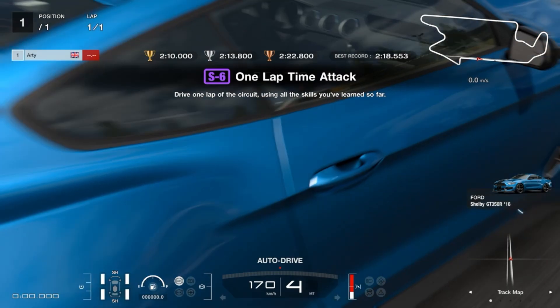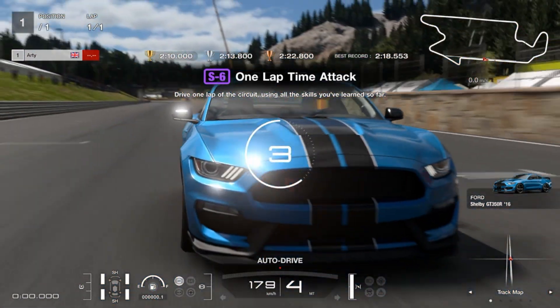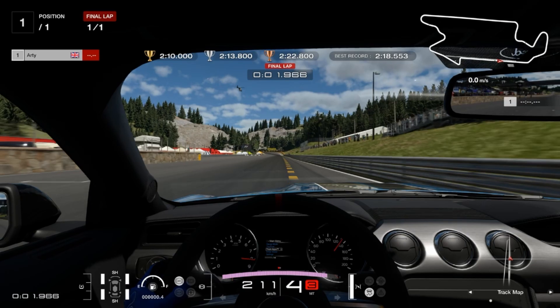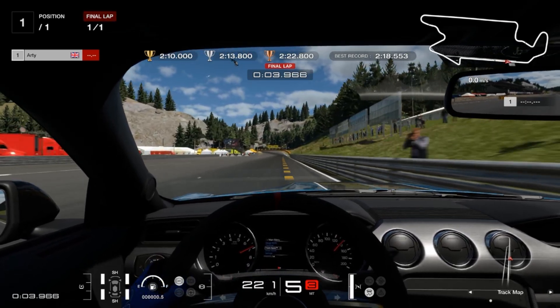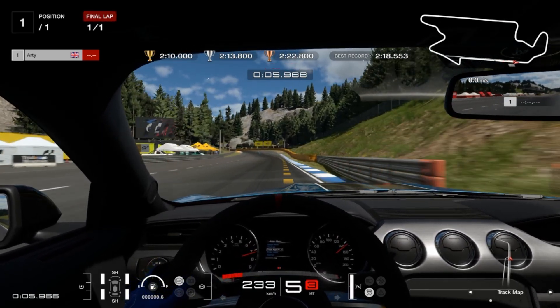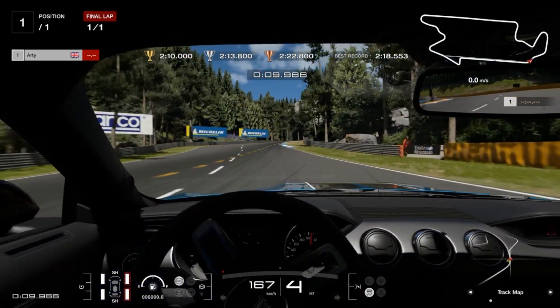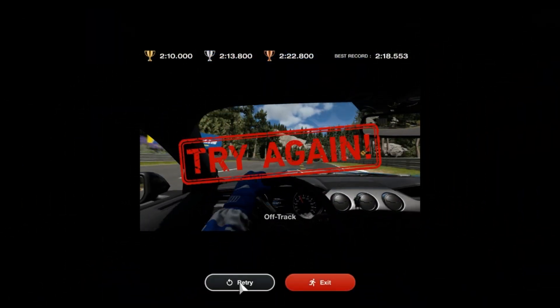The sixth Super License test is a Trial Mountain lap in a Ford Mustang Shelby GT350R — a very famous circuit within the Gran Turismo series, of course slightly remastered in GT7.